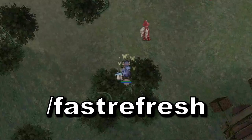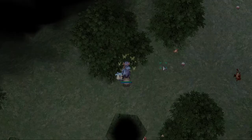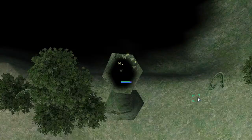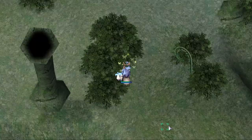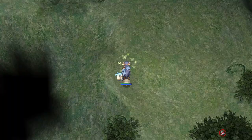And now, the final command — and maybe the most asked for — slash fast refresh. Normally, when you teleport around, there is a small black delay before you can see anything. When you activate slash fast refresh, it removes that delay, letting you instantly see things like monsters around you. This can be very important for farming at places like Gafenya, so genetics have a bit less time to steal all of your monsters.